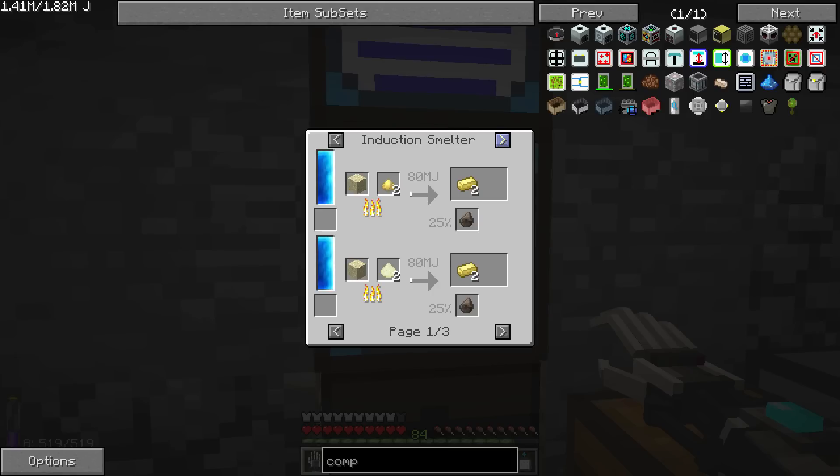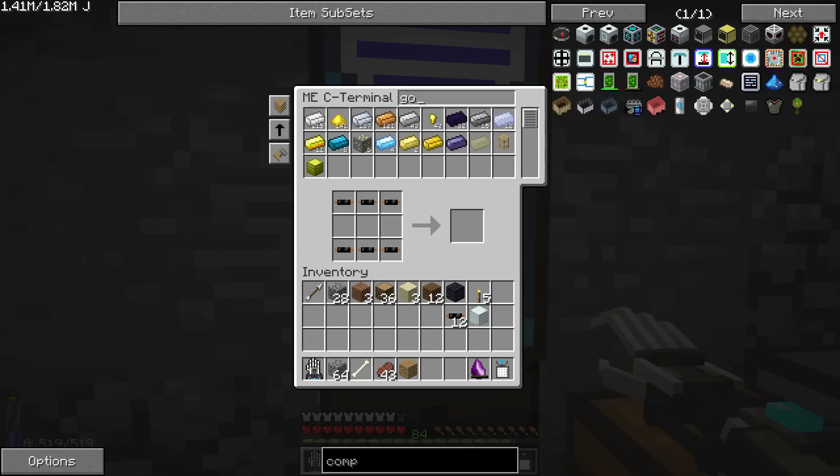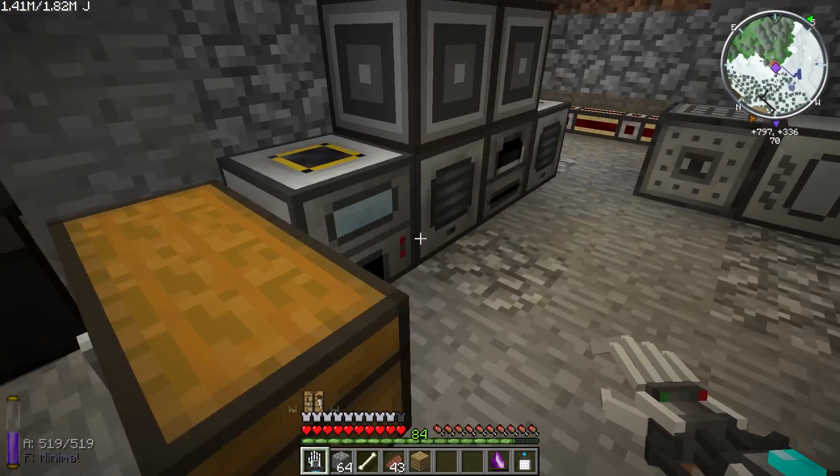If we use electrum, then we get two circuits. Electrum is gold and silver. So let's grab some gold ingots and some silver and make some electrum.